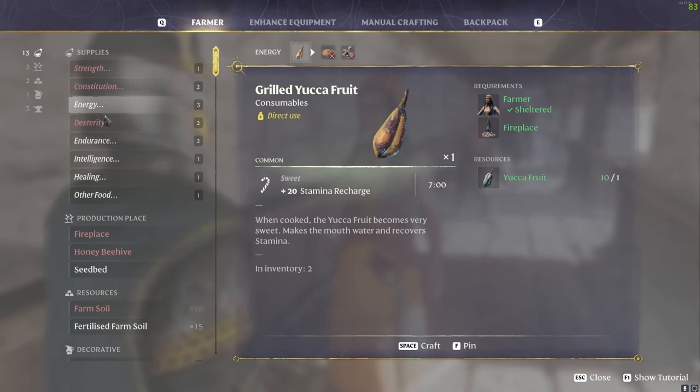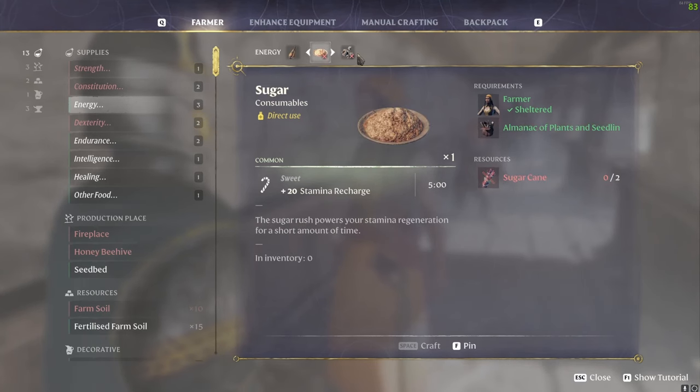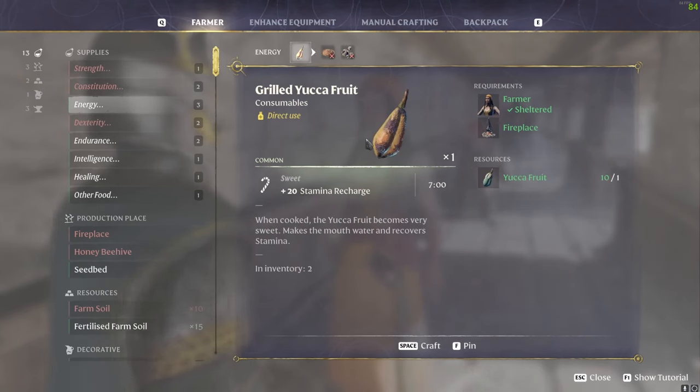For the fourth slot I'd recommend an energy sweet food — anything with the candy cane emblem. Sugar, grilled yucka fruit, and popcorn all qualify, and we get 50% extra stamina regeneration from these because of the Sweet Tooth perk. Grilled yucka fruits are the best because they last the longest at seven minutes, sugar lasts five minutes, and popcorn gives less stamina recharge and only five minutes. Use grilled yucka fruits where you can — you get them from harvesting cacti.